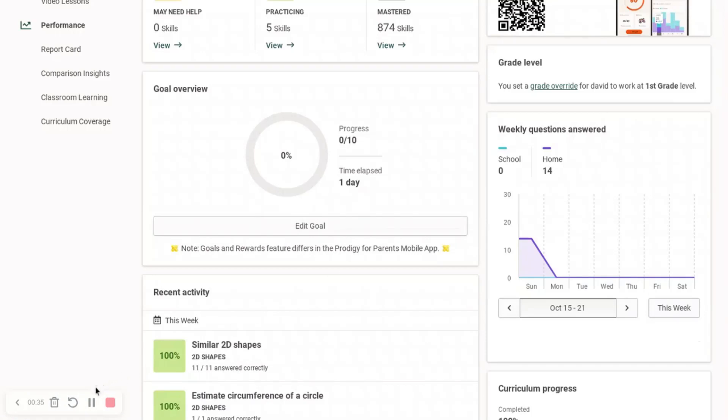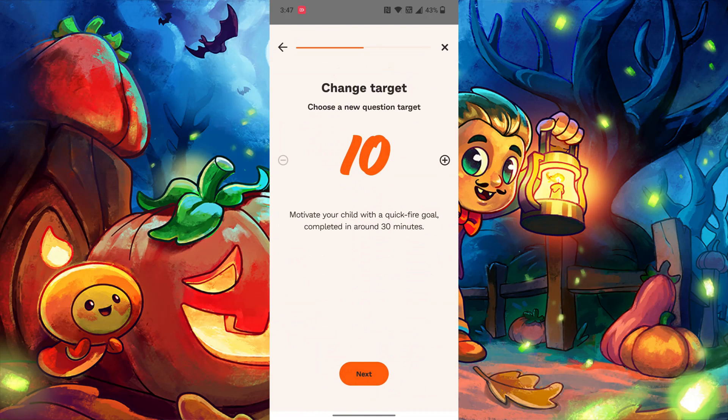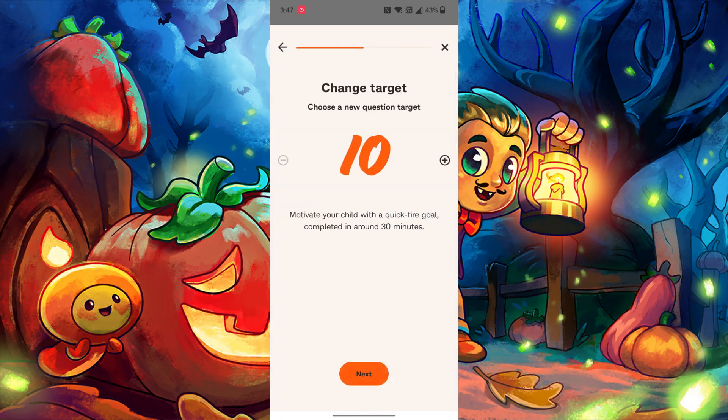So we are going to be going to that and we can get some rewards that are really cool. Now I am on my phone. The quality is going to be really bad because I can't plug a mic into my phone — there just isn't a port. But we are on my phone and I can edit goal, and as you can see, you can choose the reward.